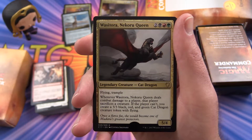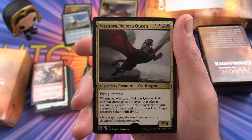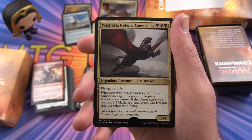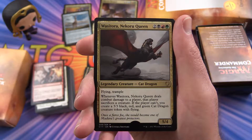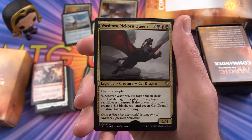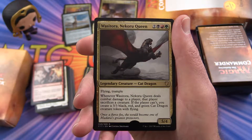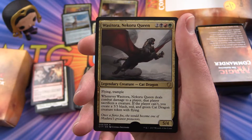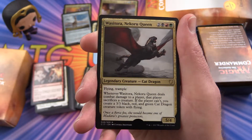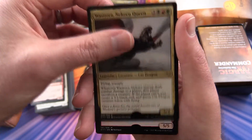This is Wasitora, Nekoru Queen — Legendary Creature, Cat Dragon, with Flying and Trample. Whenever Wasitora, Nekoru Queen deals combat damage to a player, that player sacrifices a creature. If the player can't, you create a 3/3 black, red, and green Cat Dragon creature token with flying. So watch out — you've got a whole stack of cat dragons after you. I bet that's hilarious.